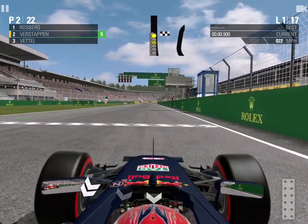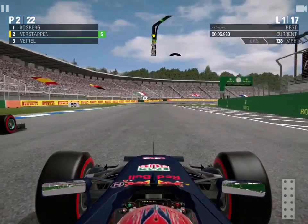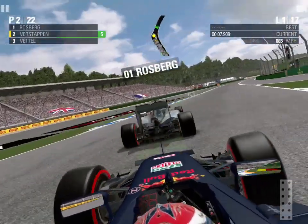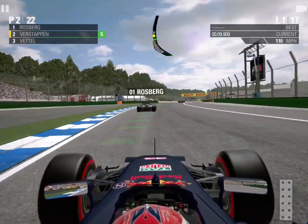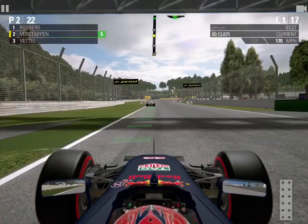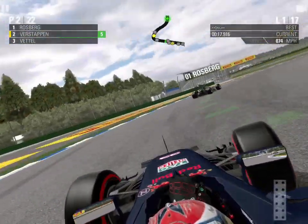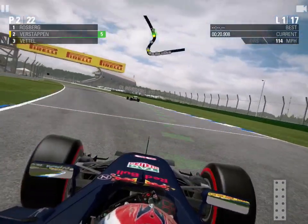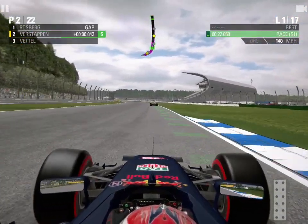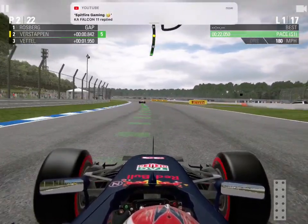We're underway and it's been a pretty even start — we've actually slightly got the jump on Nico Rosberg, going side by side into turn one. In the end I decide to lift and let the German go through in his home race, and see if I can slot in behind. Sebastian Vettel maintains third place heading down towards turn two. We just need to follow the German and stick with him; this does seem to be a good track for the AI based on history.